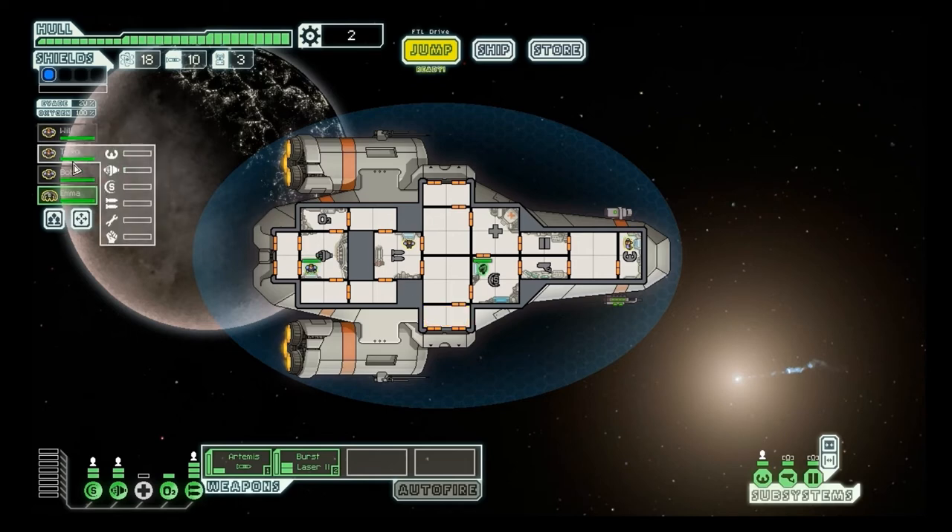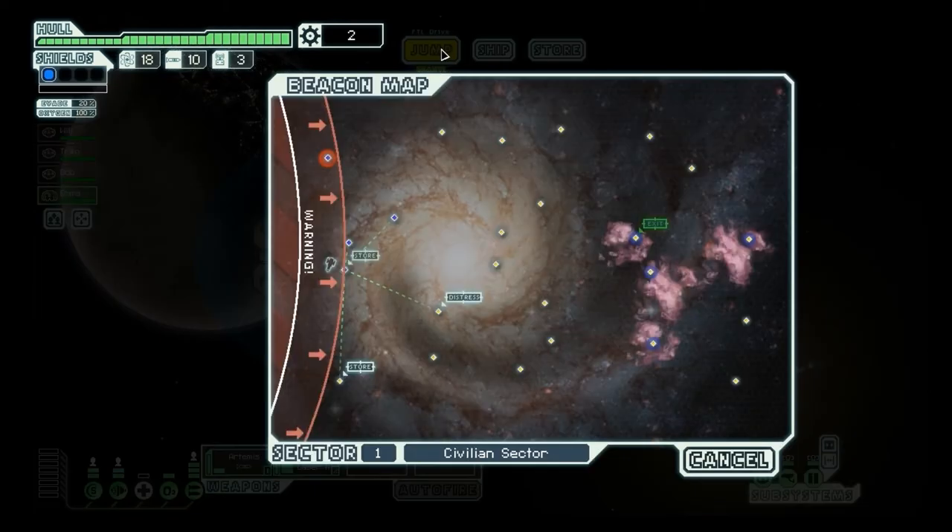Incidentally, it seems like humans gain experience — you see these little bars on the right side? That's experience levels. It seems that human crew gain experience faster than other crews — I guess it makes up for the fact that they're just so boring. Anyway, we've spent too long here. I don't have the scrap to justify staying, so I'm going to move to the distress beacon.